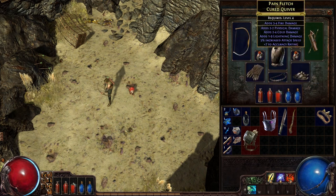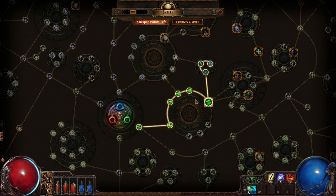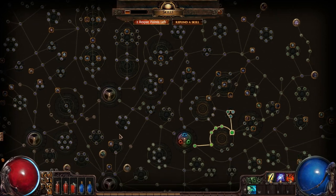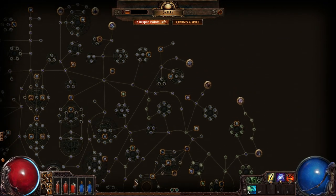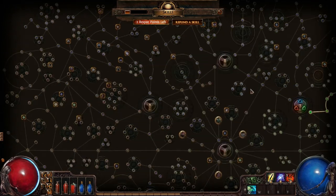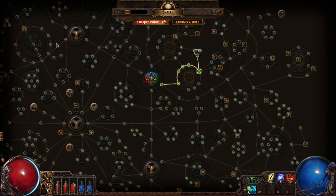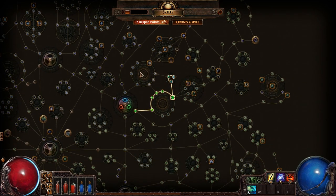The game's actually very flexible. Welcome to Sphere Grid 5.0 — those of you who've played Final Fantasy X should be pretty familiar with what this system is. It's a giant sphere grid. In this case they call it the web, and you can get any skill in the game as any class, but it does require some fairly ridiculous time to do so.